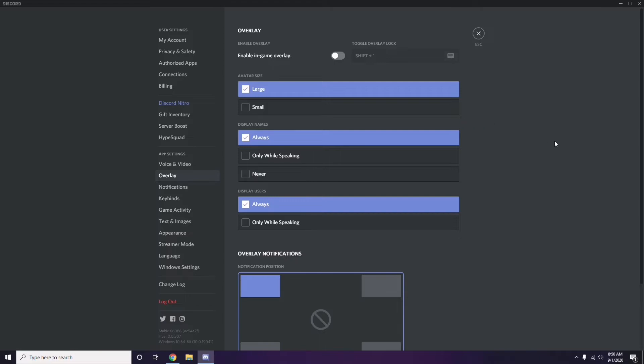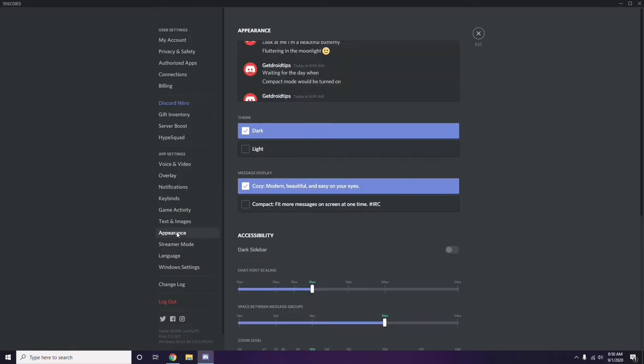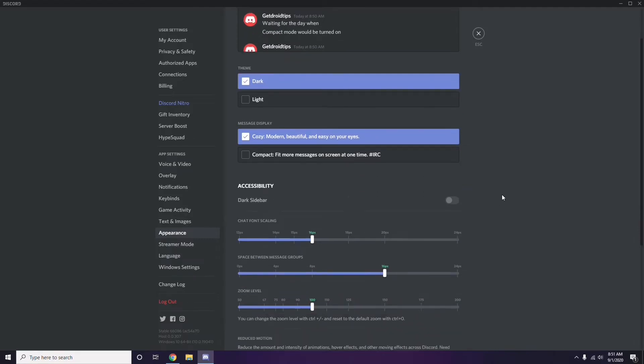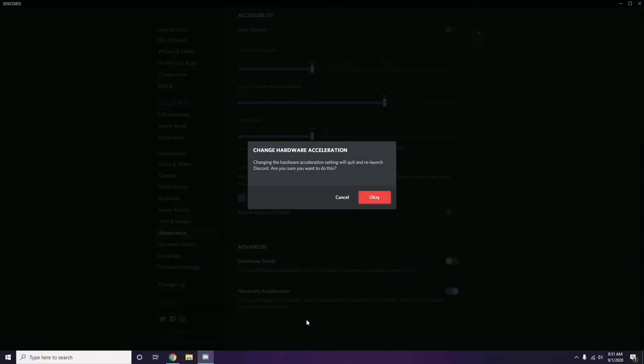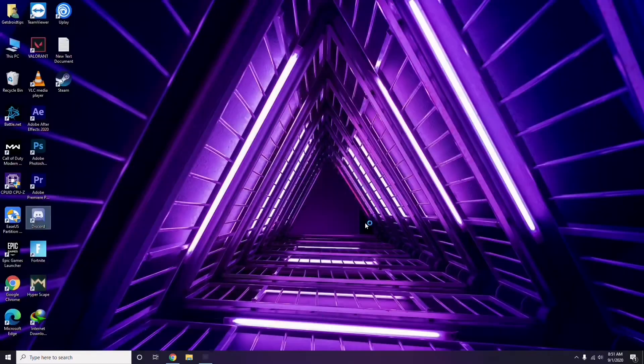After that, go to Appearance in Discord settings. From there, go to Advanced, and you'll find Hardware Acceleration. You have to disable hardware acceleration, then click OK.